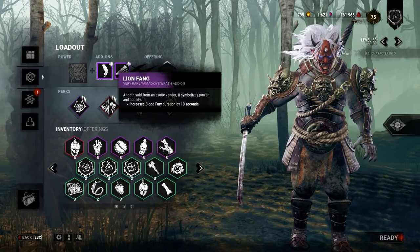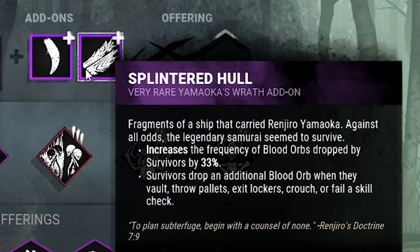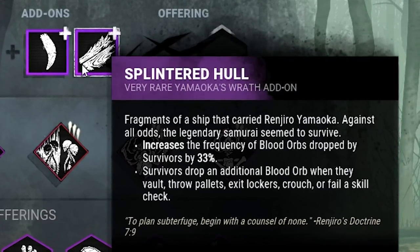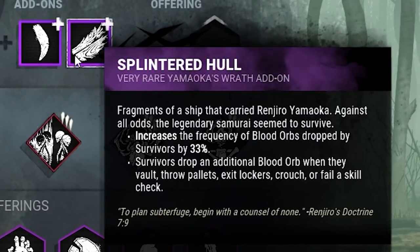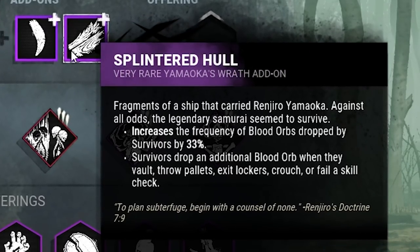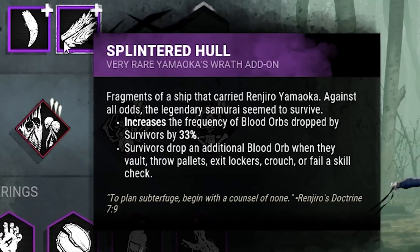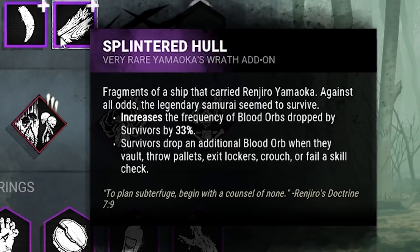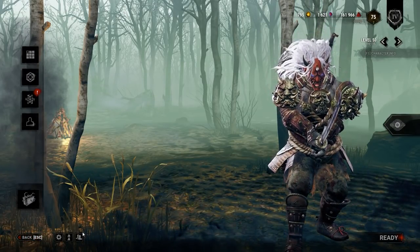I thought it would be an interesting idea since we get insta-downs in his power. I'm going to be running these two add-ons. Lion's Fang is pretty solid - it just increases the Blood Fury duration, which is his power. Then I have the Splintered Hole, which increases the frequency of blood orbs dropped by survivors and also increases the amount they drop after vaulting a pallet, throwing a pallet, exiting lockers, failing skill checks. It just allows us to get more blood and then have a longer power.